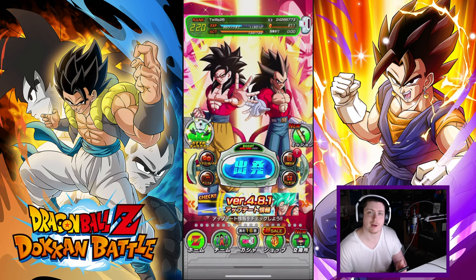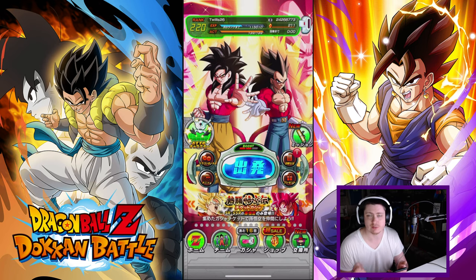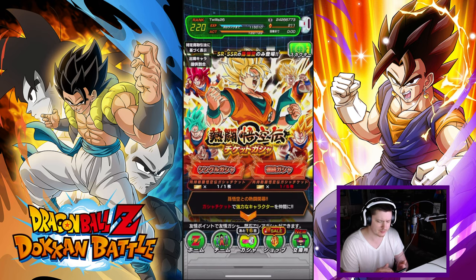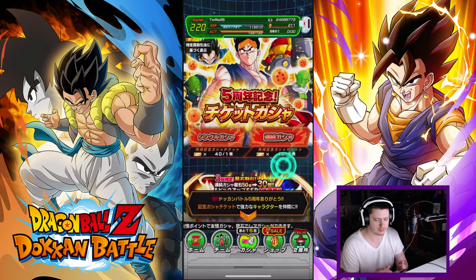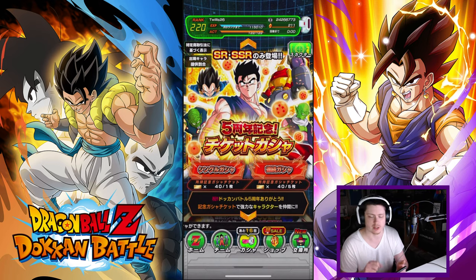Alright guys, we are back on JP for the Year 5 Anniversary and this time I have some stones. I'm gonna do some summons — I will be doing it on the Vegeto banner for sure. I have these other ones too, so I'm gonna do these first, they aren't as hype. Then I'll do the Vegeta summons. Without further ado, let's get going.